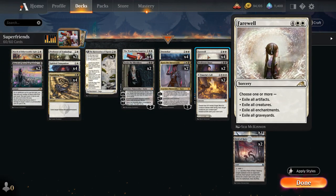Featuring the full playset of Farewell, the new 6-mana Rare Sweeper from Kamigawa, which lets us choose one or more between exiling all artifacts, all creatures, all enchantments and all graveyards. Farewell has great utility especially in a deck built around Planeswalkers, which are the one card type we don't exile with it, so it can often be a one-sided sweeper that also cleans up all graveyards.